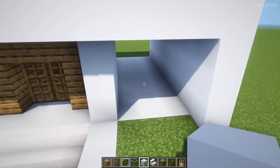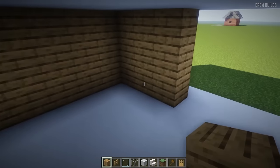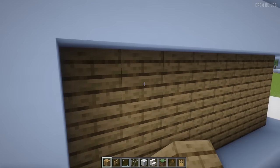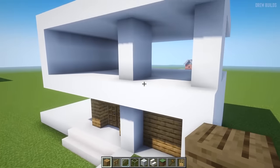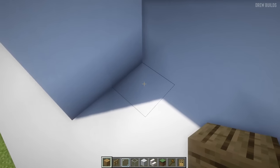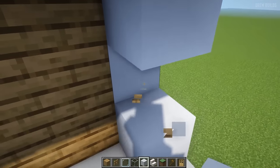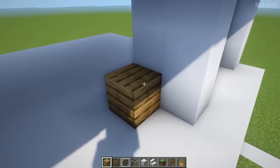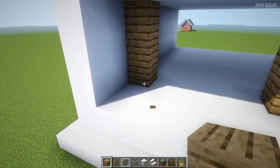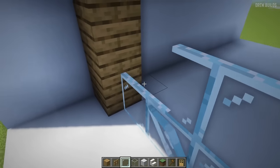Now all we've got to do here is fill in this section with wood, then fill this in with wood as well. Majority of the house is built now — last steps are coming forward. Starting here, let's fill this in with wood. Then we need to add a pillar of wood right here, another pillar of wood right here, and in the middle here we're going to add ourselves some glass panes.